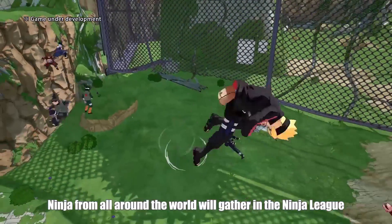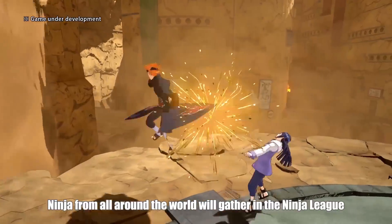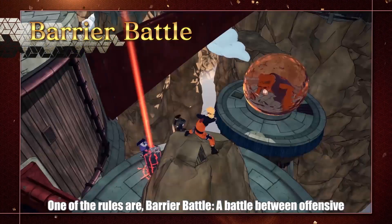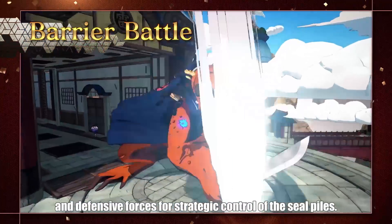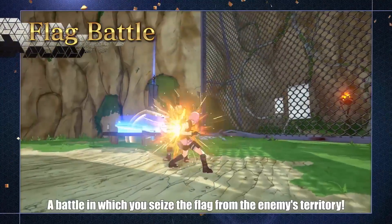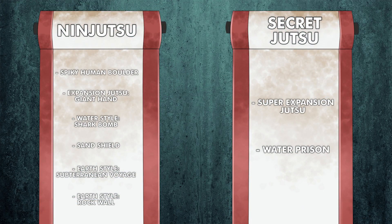These last two abilities left me wondering who would be the mentor that teaches you these two earth-style jutsu. Do you guys have any ideas? Keep in mind the producer already said we're not going to have a lot of characters in this game, so it needs to be one of the main characters in Naruto. Let me know in the comments who you think the earth-style mentor is. Alright, with that we have all the jutsu confirmed for the defense type so far — on the left we have the ninja two abilities and on the right the secret jutsu. You can pick two ninja two but only one secret jutsu.